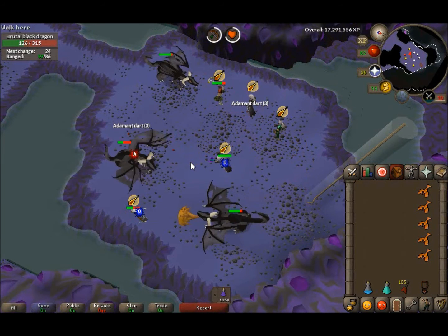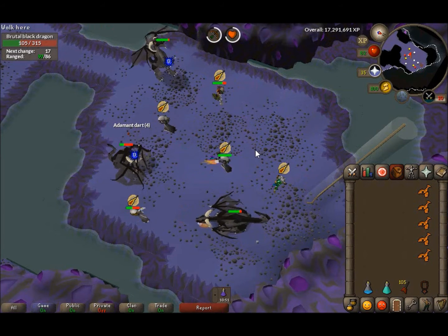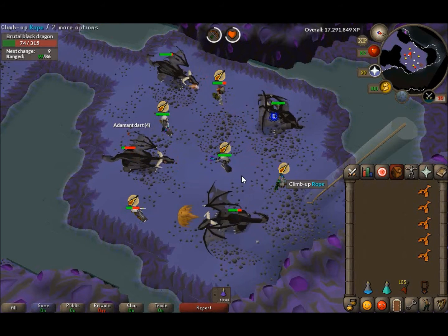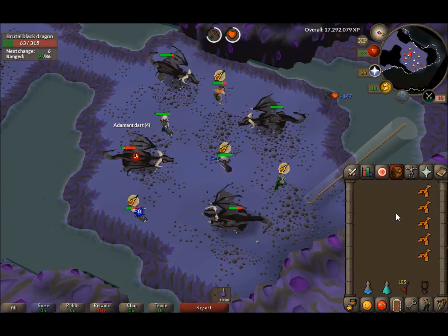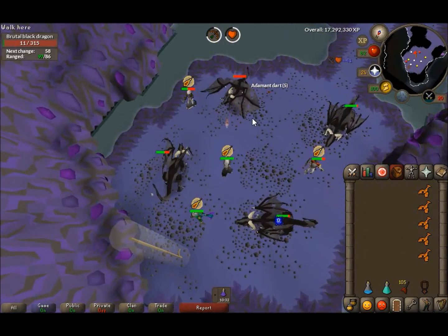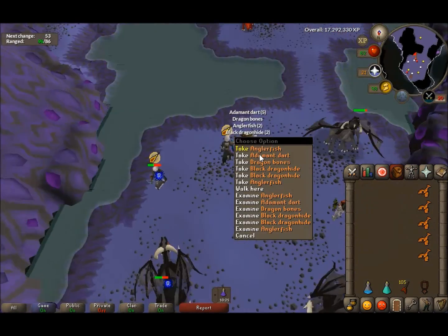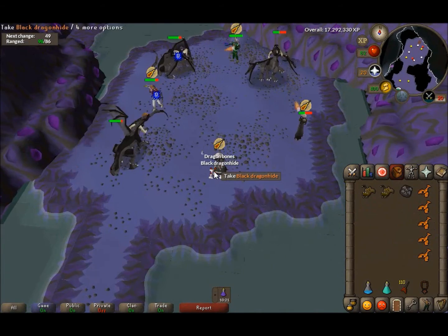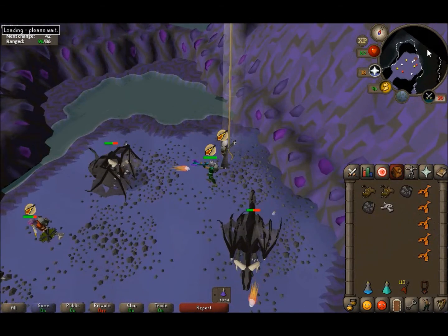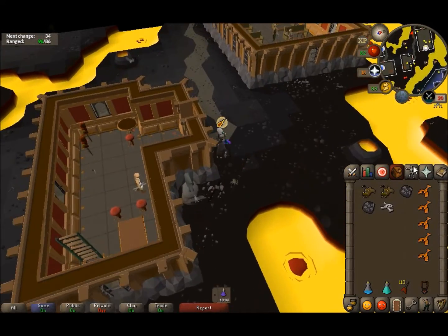He said he hit higher without void and with the crossbow. Someone said that might be true with an armadyl crossbow, but I was killing alongside him and my kills were definitely faster — I could kill about two in the time it took him to kill one, and he had 99 range. Towards the end of a kill I turn off eagle eye, especially if it's taking longer.